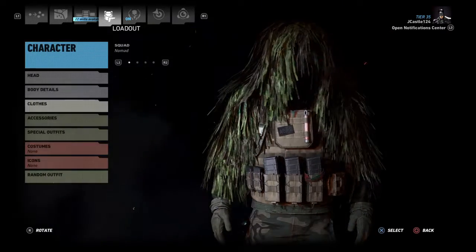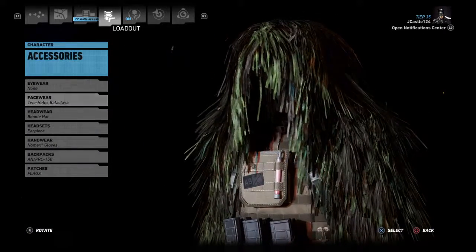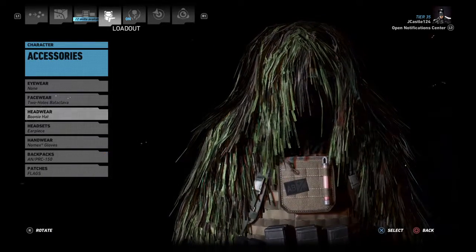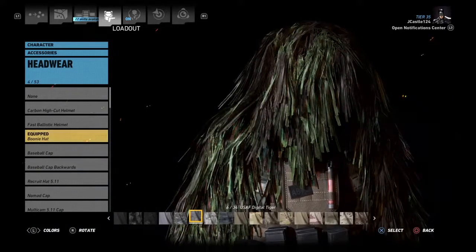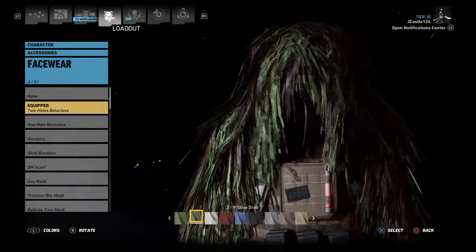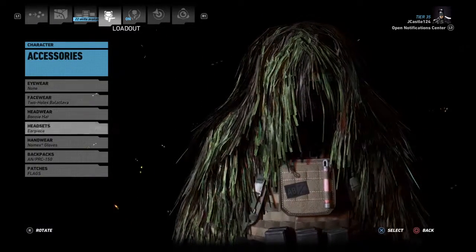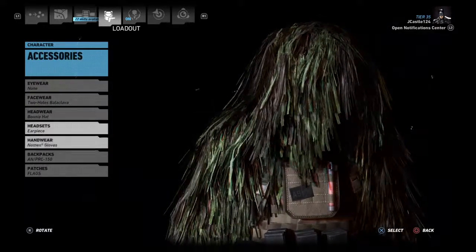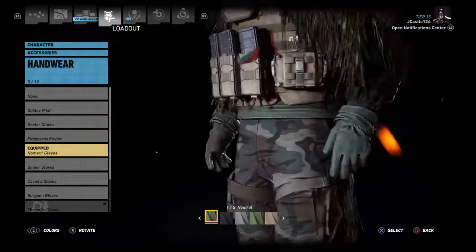For accessories, no eyewear. Two-hole balaclava this time instead of the one-hole, and a boonie hat in USAF digital tiger pattern. The two-hole balaclava is in olive drab. Earpiece again since a headset doesn't work. No-max gloves in neutral color.